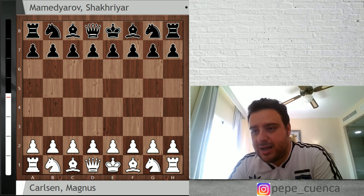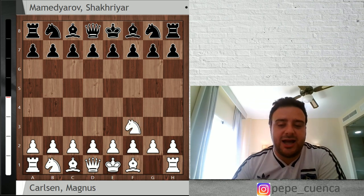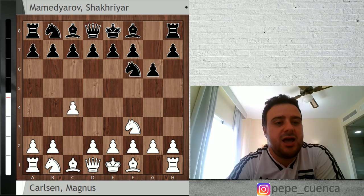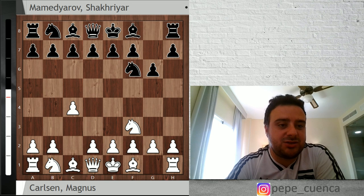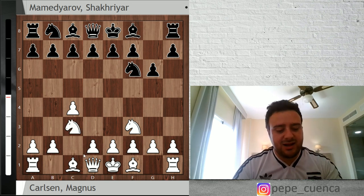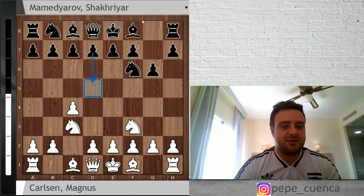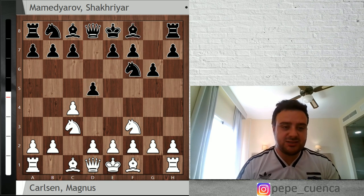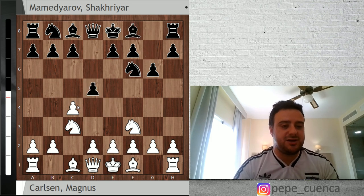Magnus Carlsen decided to go for knight f3, knight f6 from Mamedyarov, c4, g6 — probably showing his intentions of going for the Grunfeld — and knight c3. If you're a Grunfeld player and you reach this order, it's time to play d5 now, because if you just delay one more tempo with Bg7, white can play e4, so d5 is not possible anymore and then you have to go for the King's Indian. So knight c3, d5, and here there are several alternatives for white. The normal move is cxd5.